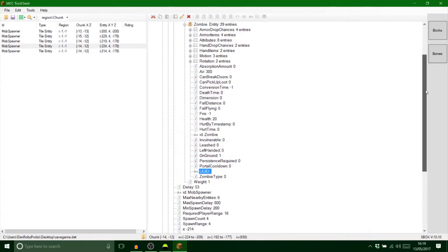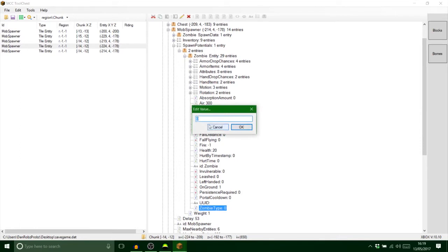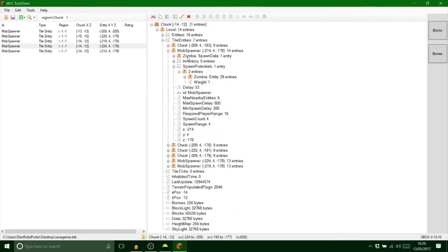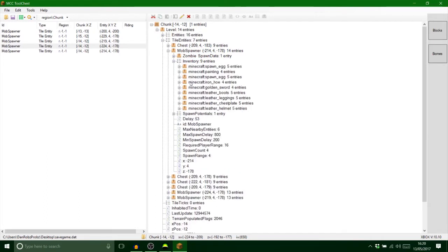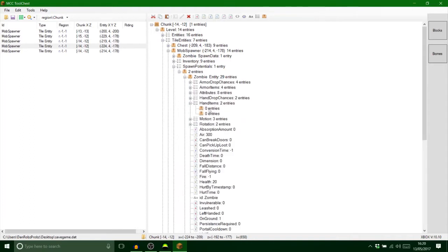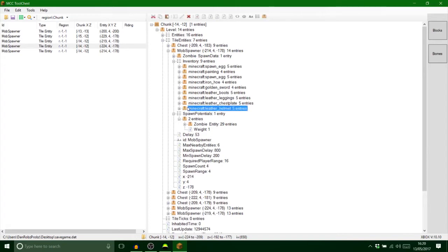Now I can modify so much in here. First, get rid of the UID tag because that will cause problems — each individual entity has its own unique number, so removing it means it doesn't conflict. The zombie type tag changes it to villager zombies, baby zombies, etc. — let's put two for a laugh. You can change its health and quite a lot more, but I won't go too mad. I want to put some special items on him, so I'll grab the iron hoe from my inventory, go back to the zombie, delete one hand slot, and put the iron hoe in — making sure to delete the slot number from my character.